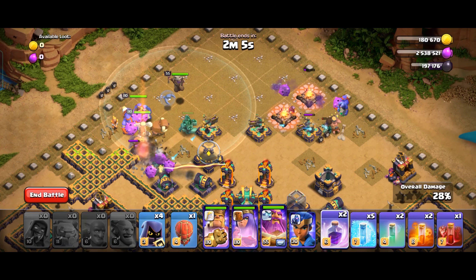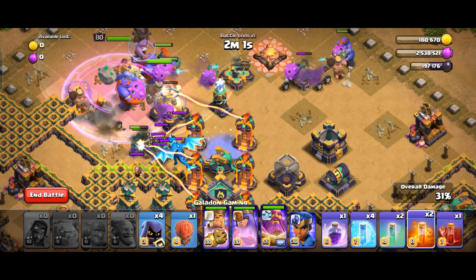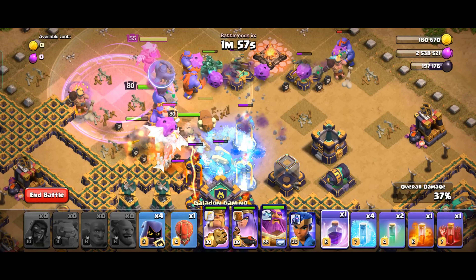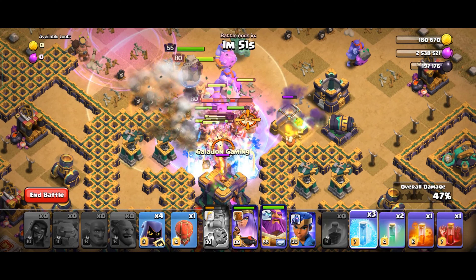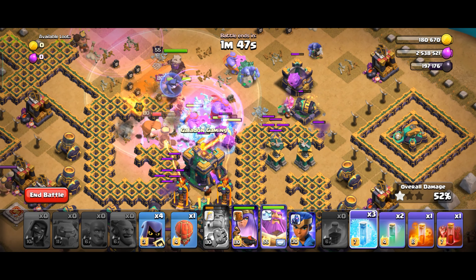Now I'll use a Rage spell over here, a Freeze over here, and a Poison over here. I'll use the King ability, and one more time use spells. Now using the Warden ability as soon as the tunnel breaks.